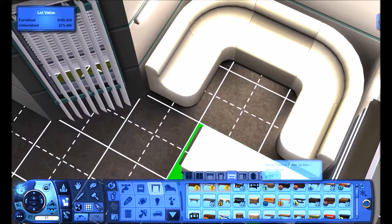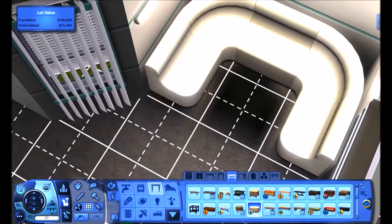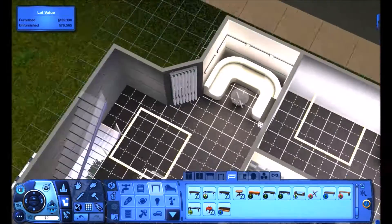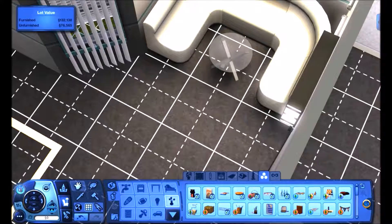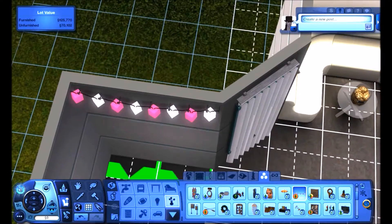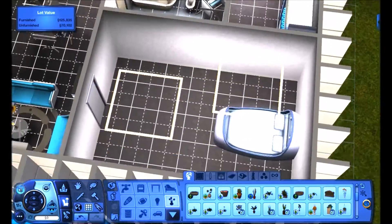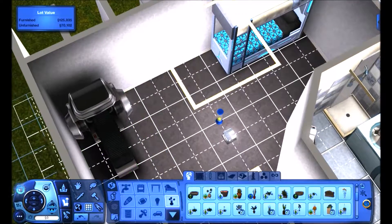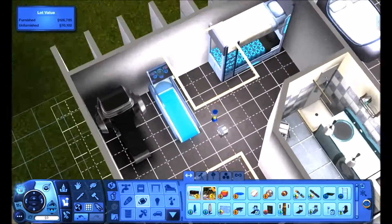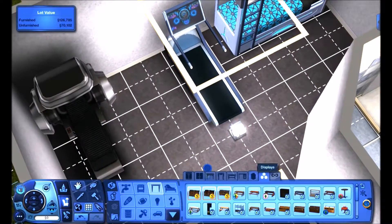I also played around with that ottoman arrangement — I didn't realize some of the ottoman-type blocks would try to automatically connect, so that was an interesting thing to discover. I put in a table there with a little cookie jar on it, and it just looks really cute — a great entertainment space for this future family. Then those lights from University Life — they're a great asset. There's actually a lot of great building and home decor items that come with University Life; I think it's one of the best packs for getting items to build in The Sims.